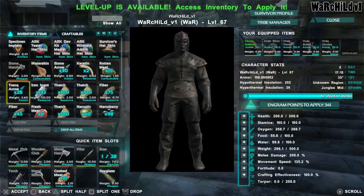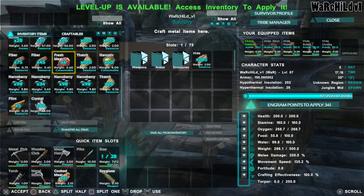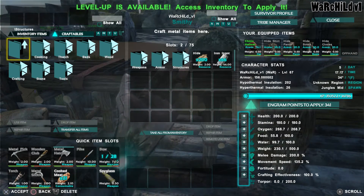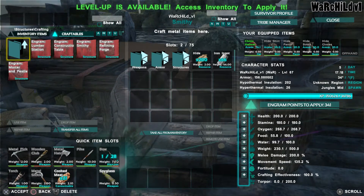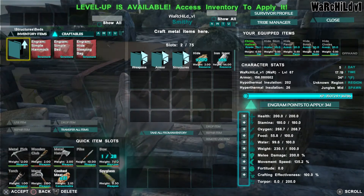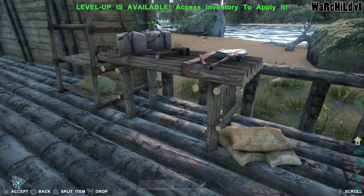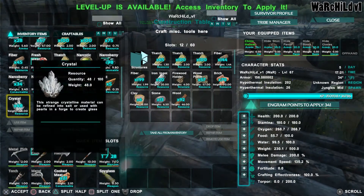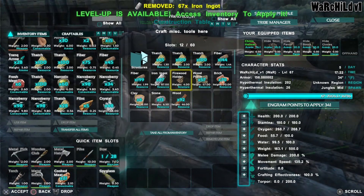Let's go ahead and split these ingots in half. Let's see — is there anything I need to craft? Structures, crafting. I'm just looking through my randomness here. I would like to make the firewood rack. Oh, I already did.